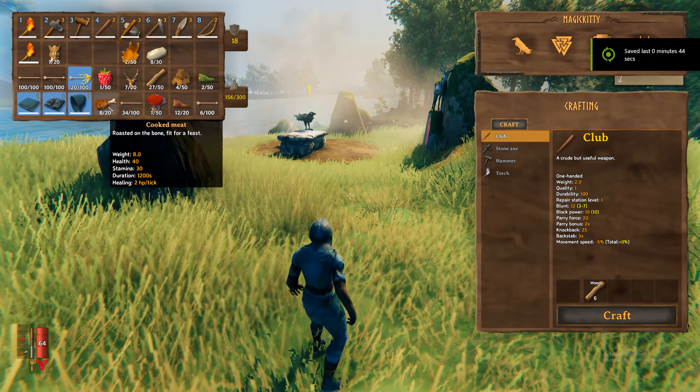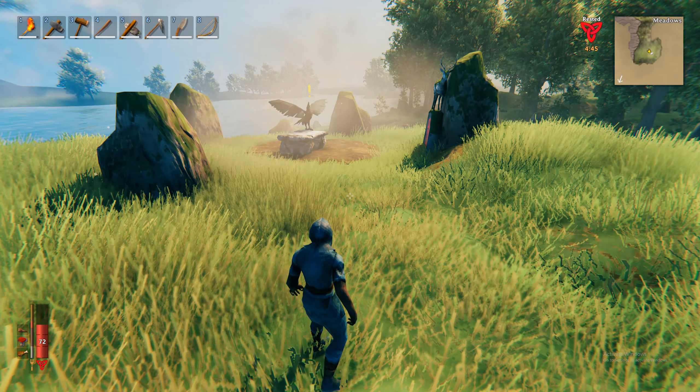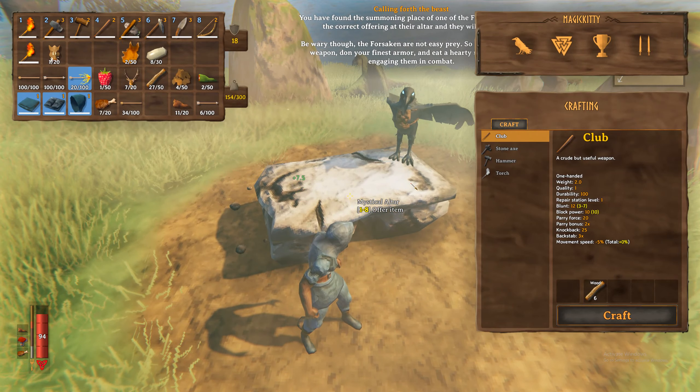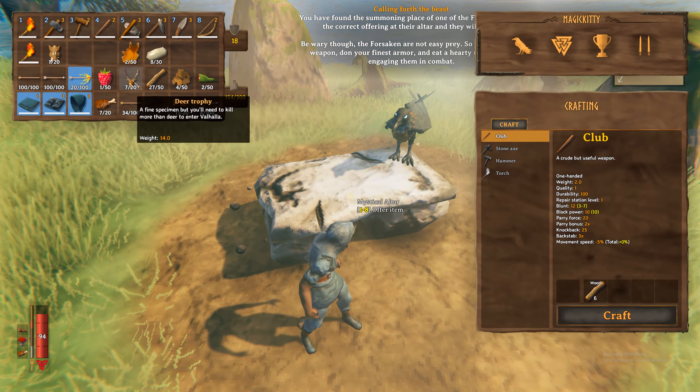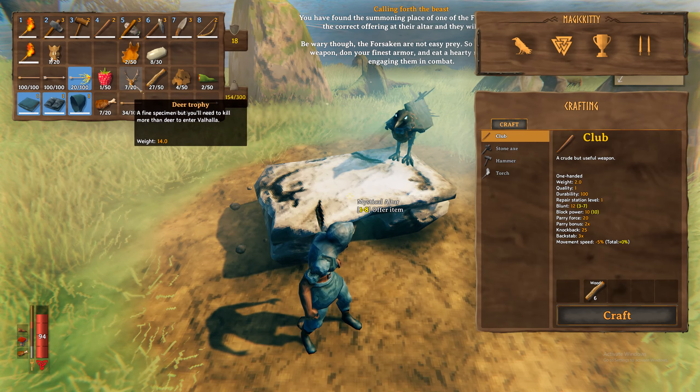First, make sure that you have enough food and make sure that your stamina is up. For the mystical altar, what we want to place is these deer trophies. You can get these by hunting deer and you will need two of them.